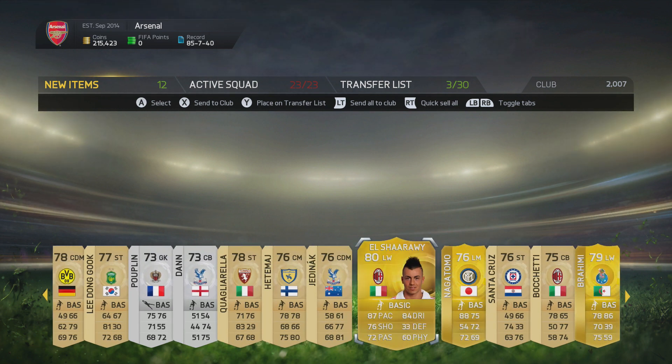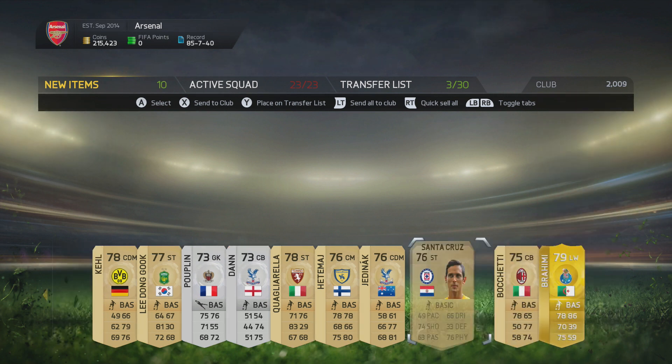I have Nagatomo from Inter Milan. I'm going to put him in my squad too, and I have a guy named Ibrahim.